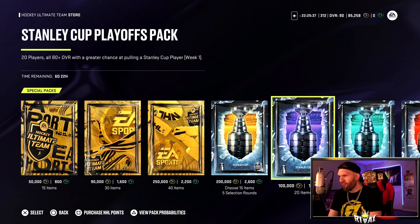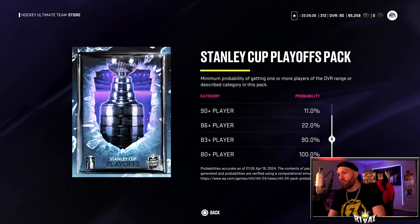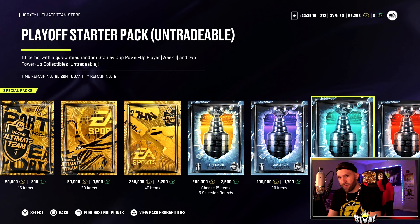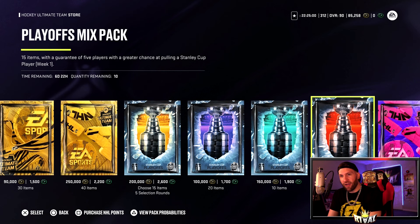100k for a Stanley Cup Playoff pack - let's cut a deal. I'm going to open this today and do an Ultimate Choice pack tomorrow - shake on it. Let me look at the pack probabilities - a playoff starter pack, but that one's untradeable, screw that. You get 10 items, guaranteed random Stanley Cup power-up player and two power-up collectibles, but I hate untradables. 40k for a playoff mix pack too.